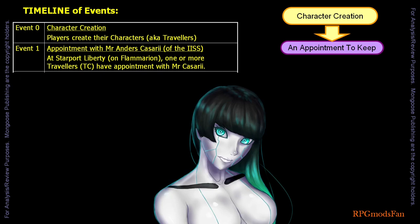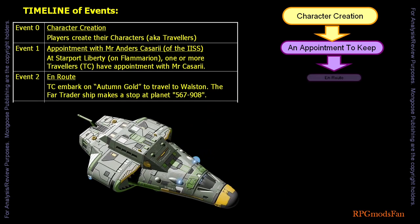Along with these, I would suggest the travellers also be given an AI, such as myself, to install onto the High and Dry. Thus, the game master could use the AI as an NPC to give hints and suggestions to the travellers. The travellers journey to Wollstone via a Type A2 far-trader spaceship named Autumn Gold. The commander of the Autumn Gold is Captain Michelle Corelli.